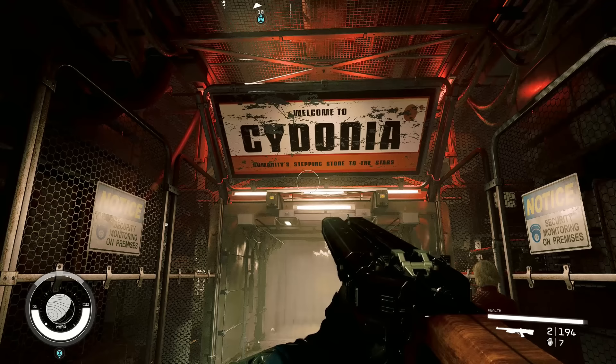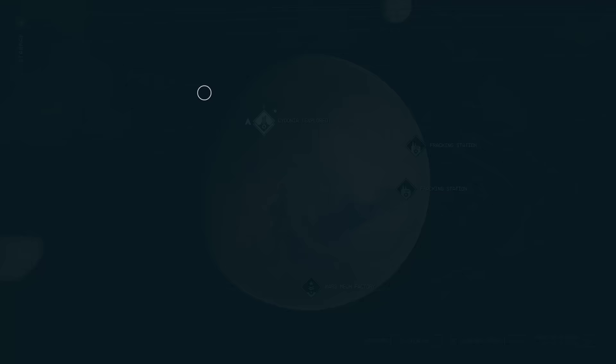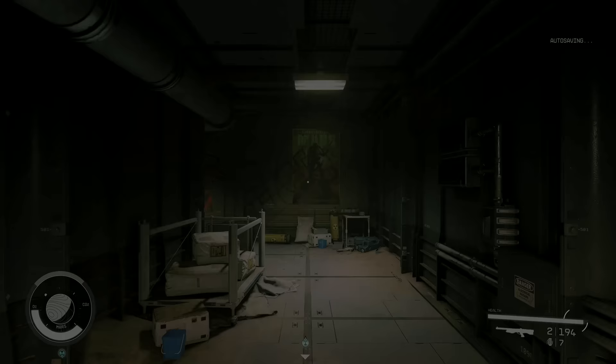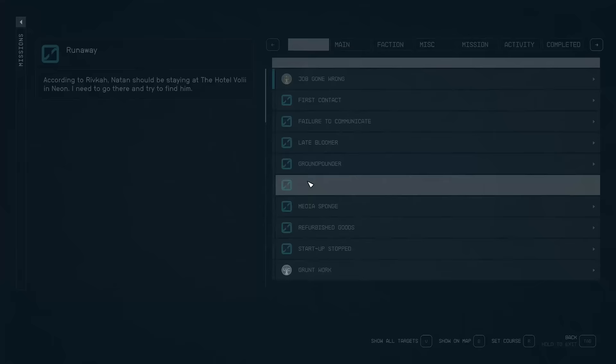Today I'm going to show you how to get one of the miscellaneous companions and one of the best non-main companions in the game. We are in Cydonia on Mars — this is the colony. You have to go to the residential district and talk to the merchant there. Her name is Jane Weller and she will give you the quest 'Startup Stop' to find the Berry Mule.